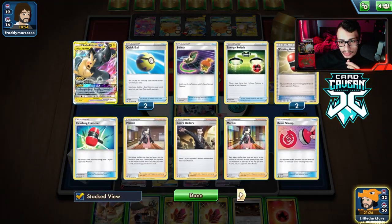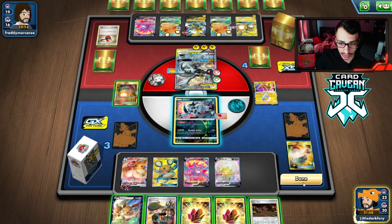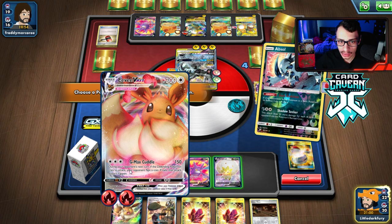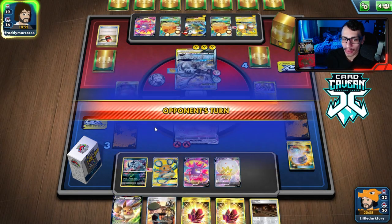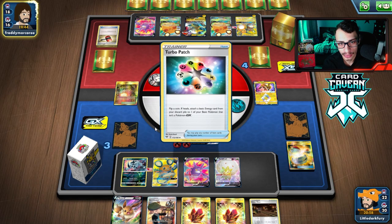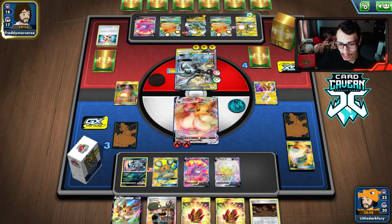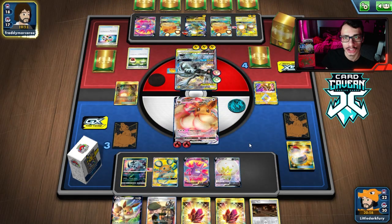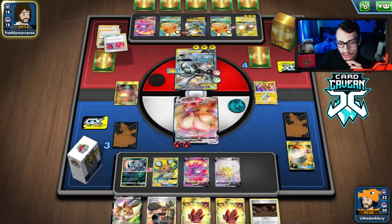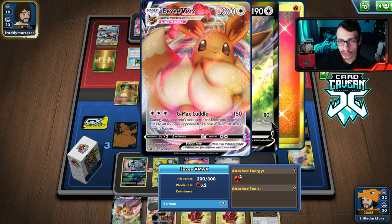We've got to sacrifice the Absol, but then they knock out the Tag Team and win. No matter what they're going to get a prize this turn. I think we have to make them knock out the Absol — attach, pass. We'll go into the Eevee V actually — they still have to take four prizes. We'll take a hit. That Stamp and missing the Welder really hurt us. We still have the G-Max Cuddle option though. They have a Tandem Shock, Full Blood situation — Saki deck! Hopefully no more Crushing Hammer heads.